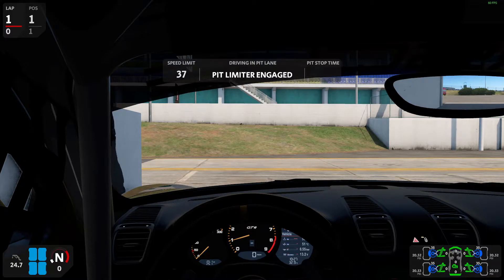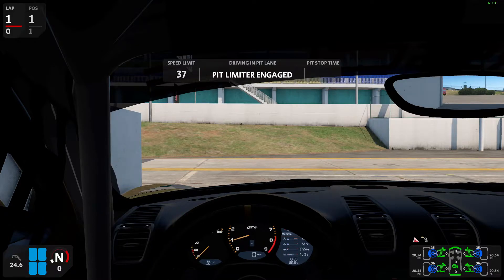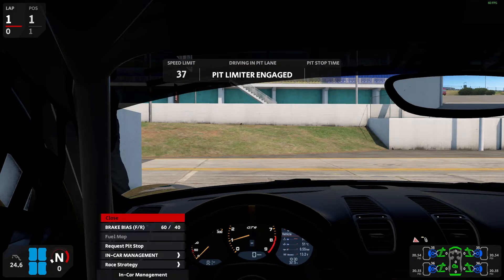TC medium — speak more clearly, I can't hear you. TC medium — understood. It's early in the morning here and I'm having coffee, so usually it's flawless every time. ABS medium — okay.